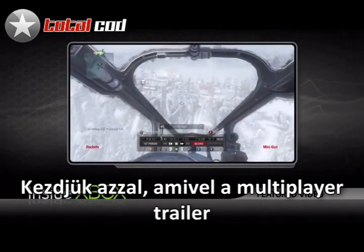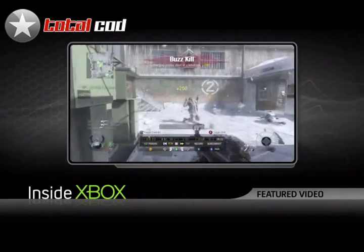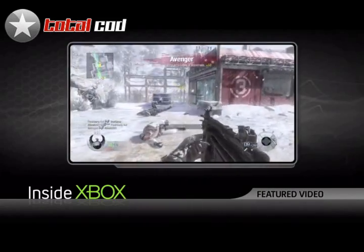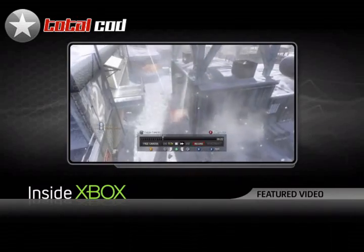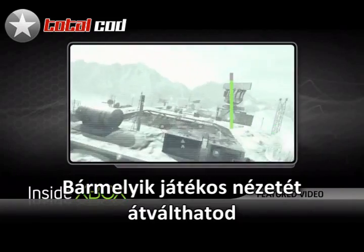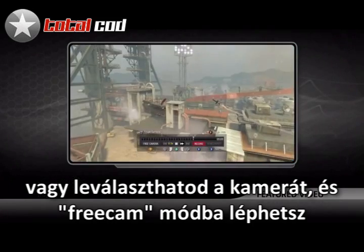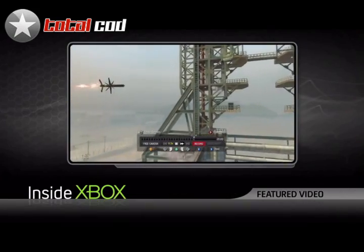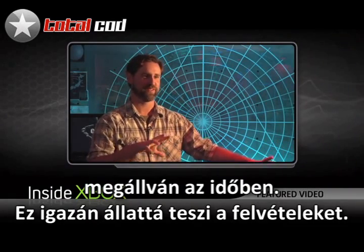We begin where the multiplayer trailer for Black Ops left off — with theater mode. Dan Bunting explains: you can switch the camera from any player's perspective in both first-person and third-person. You can detach the camera and go into free cam mode, which allows you to fly anywhere on the map. When you pause the game and go into free cam, you see all the particle effects in their full glory, frozen in time, making really awesome footage.